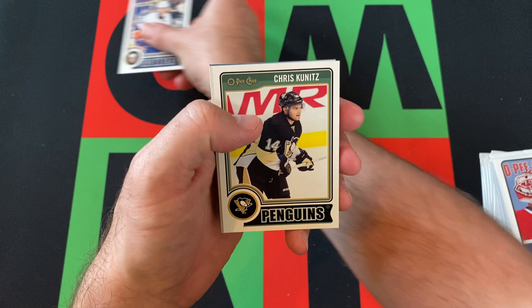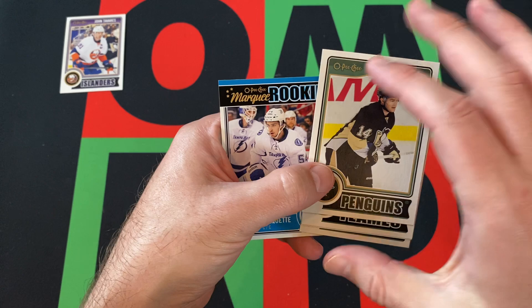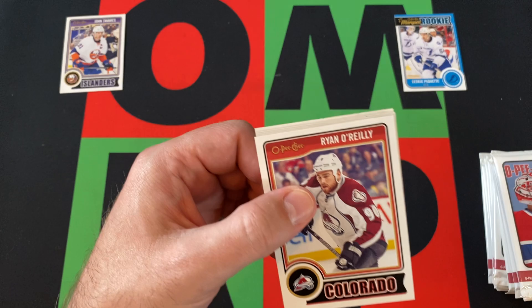Got John Tavares kicking things off — not a bad name to start with. Chris Kunitz, Chris Russell, Logan Couture, Eric Hula, and our first Marquee Rookie is Cedric Paquette. Not exactly who we're looking for as our first Marquee Rookie, but you gotta start somewhere.